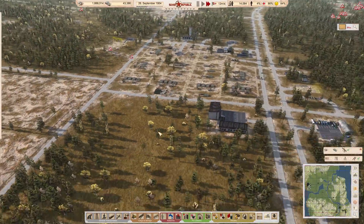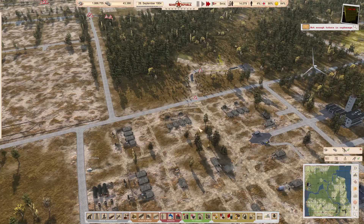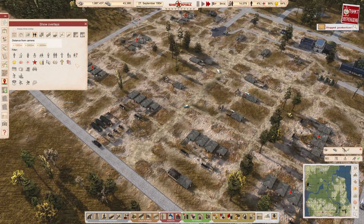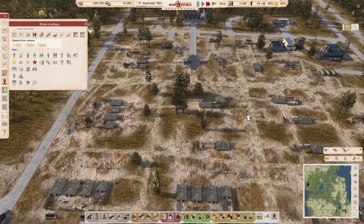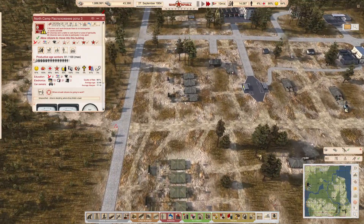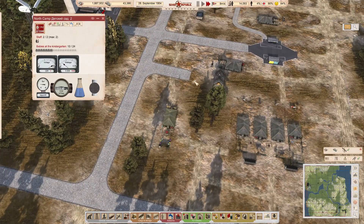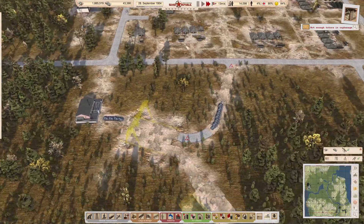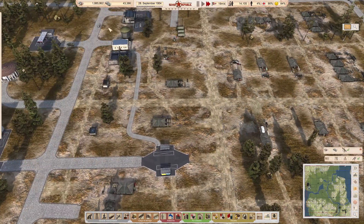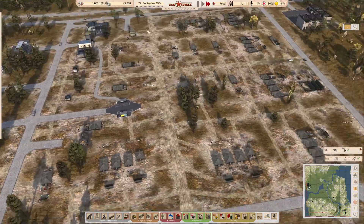I don't think there's anything much else we can build up here at the moment, partly because we're going into winter so the speed of building will drop dramatically. What is the happiness here? Not bad, not brilliant either. Productivity is relatively low. I had a problem with the kindergarten - this one's filling up again already. We may need to get some more workforce into this area. How are the food supplies? This is good.